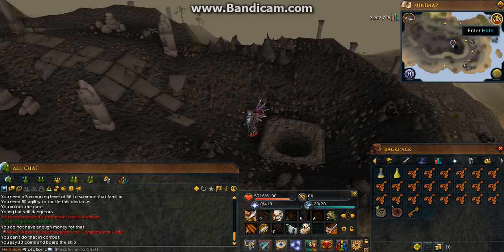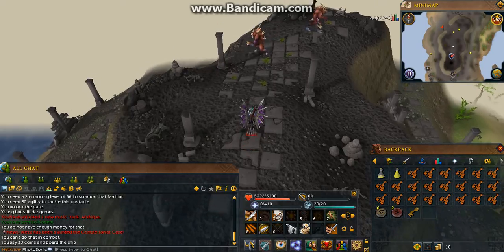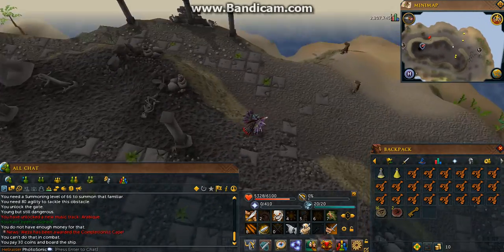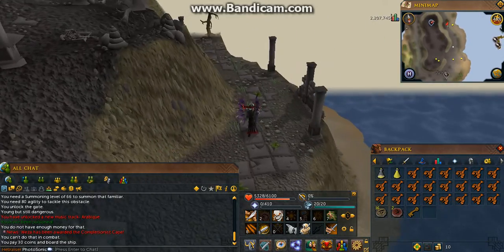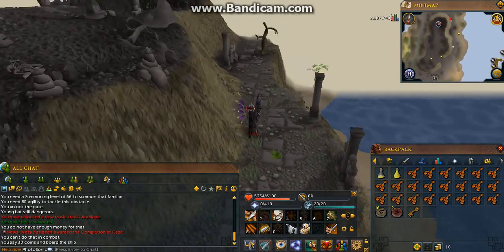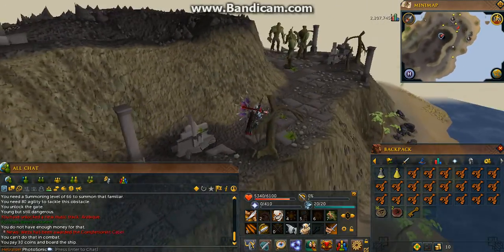You arrive in a gray area on top of the volcano. These Moss Giants are not aggressive, so you don't have to worry about them. The second method is a free-to-play method that may prove well against them — it's fighting Moss Giants. You'll need about 40 Attack to go against them.